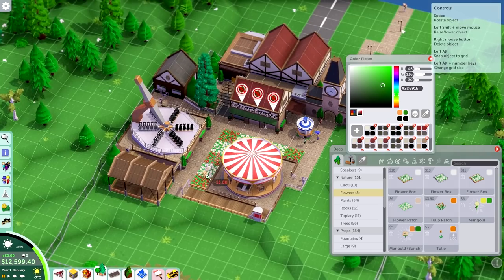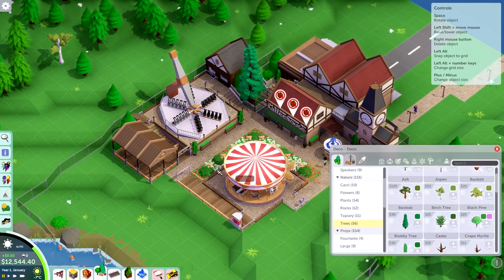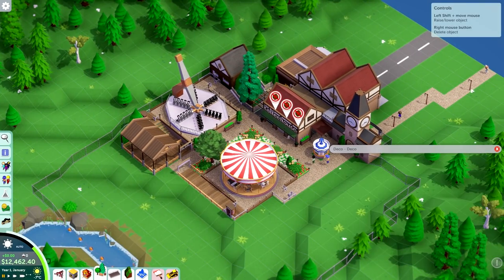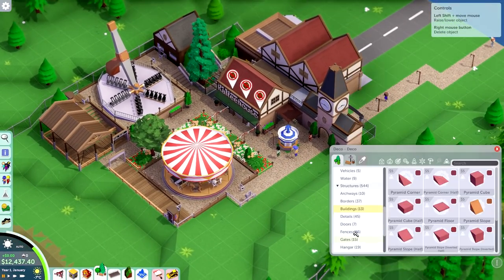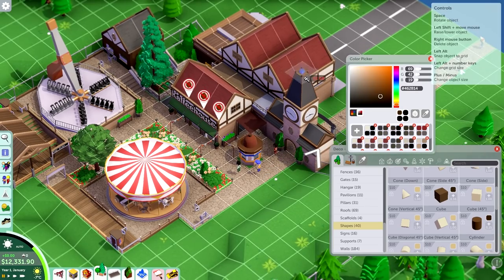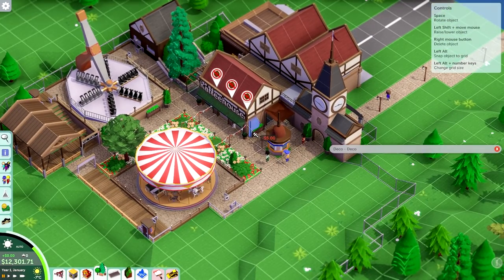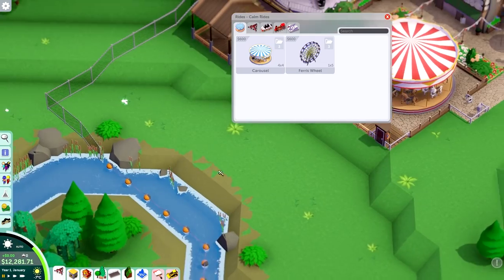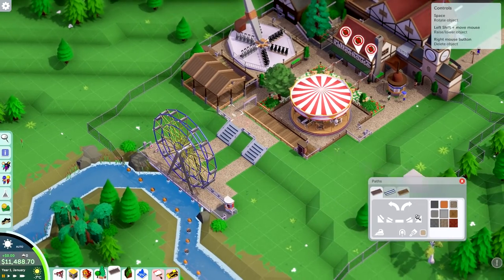This scenario has a lot of challenges, but research is definitely not one of those. As you can see at the start, we have already quite a few rides at our disposal. And of course, this wouldn't be a scenario without a merry-go-round at the entrance plaza. So just after you go through that door at the entrance gate, you first have the information kiosk and then a merry-go-round.